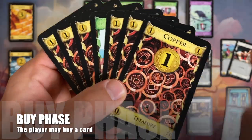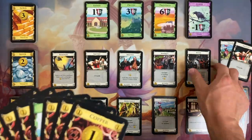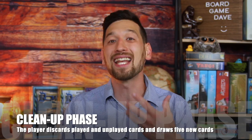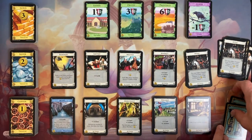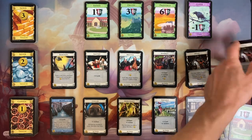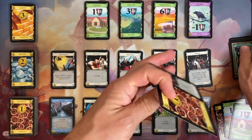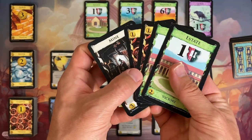B is for buy phase. Here you'll spend your coins to buy better cards from the supply. Importantly, you can't save any of your coins from turn to turn. Finally, C is for cleanup phase. You'll discard your entire hand, any cards you played, and any cards you gained into your discard pile, and draw five new cards. If your deck runs out while you're drawing cards, you'll shuffle your discard pile and use that as your new deck.